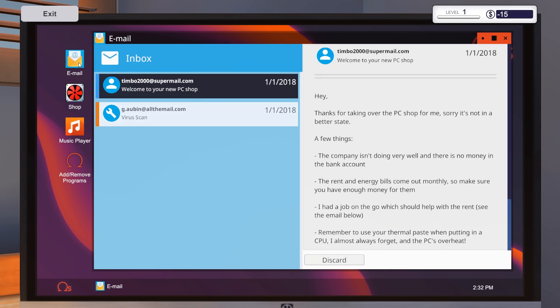Let's check out our email. This is from Timbo2000 at supermail.com: thanks for taking over the PC shop for me, sorry it's not in a better state. The company isn't doing well, there's no money in the bank account. Rent and energy bills come out monthly, so make sure you have enough. Remember to use your thermal paste when putting in a CPU — I almost always forget and the PCs overheat. Now, I want to say right off the bat, I don't know everything about putting together PCs. I did build my PC, but there's a lot I don't know, and I'll try to educate you as best I can.